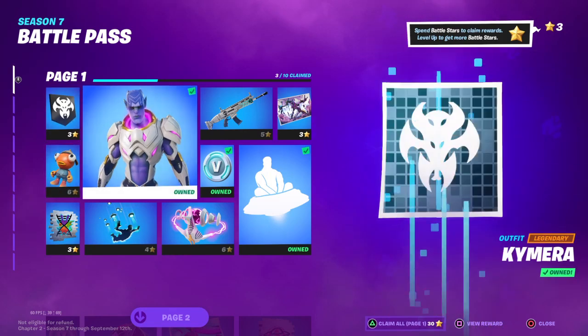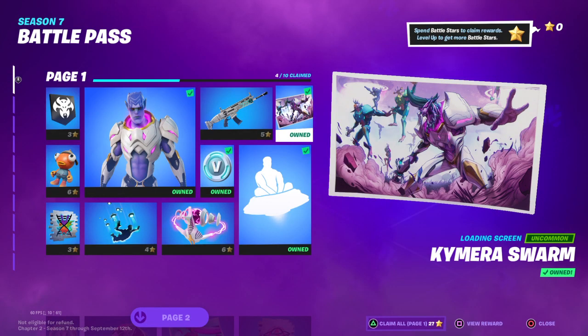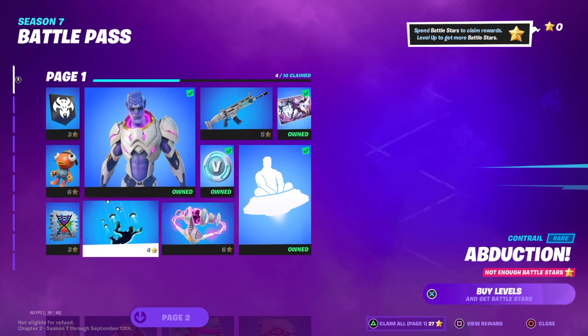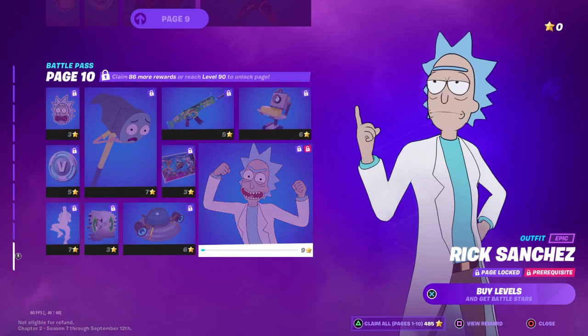Now let's buy this loading screen. There we go. I actually think this new system is really cool because you can pick what you want to unlock first. For example, I might want to unlock this back bling last. Then you need to buy 10 things to get to page 2, page 3, 4, 5, 6, 7, 8, 9, and 10, where you can get Rick and Morty.